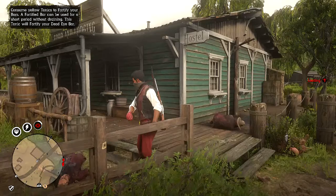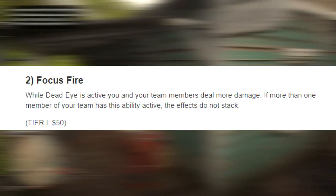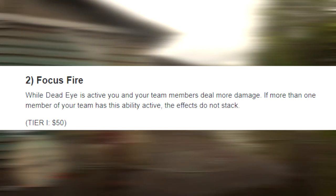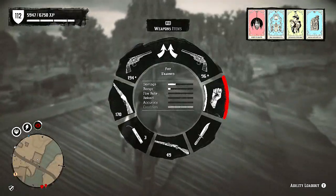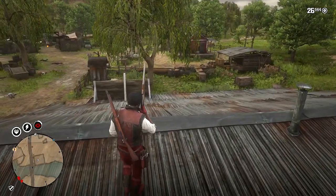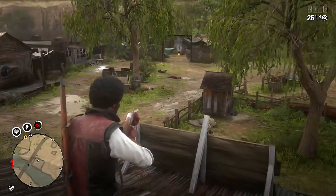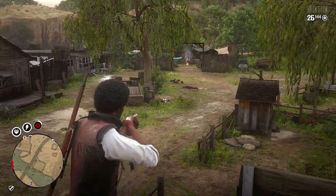Another ability card that affects your Deadeye is Focus Fire. While Deadeye is active, you and your teammates deal more damage. If more than one of your teammates has this ability card, the effects do not stack. You don't know how many times you'll be in full-on combat where you can rely on your friends, so I do not recommend this one — use Painted Black in this slot instead.